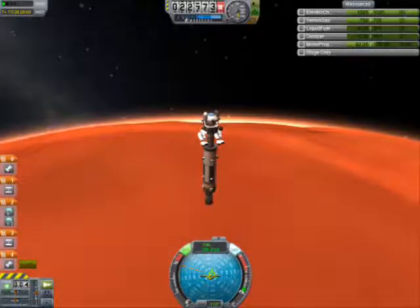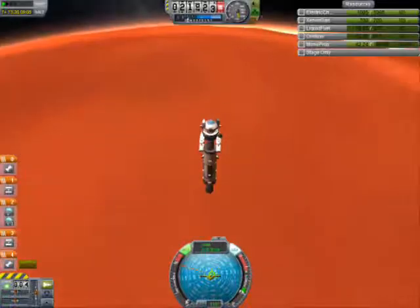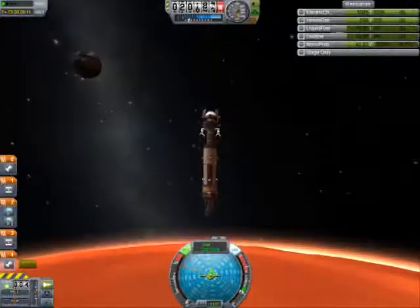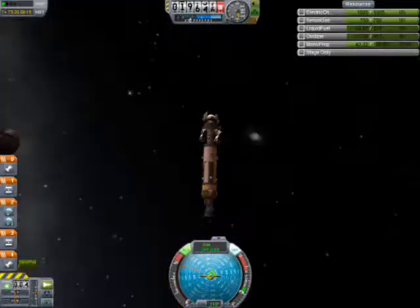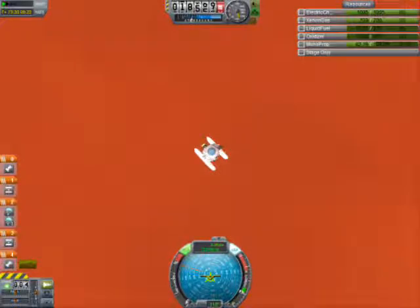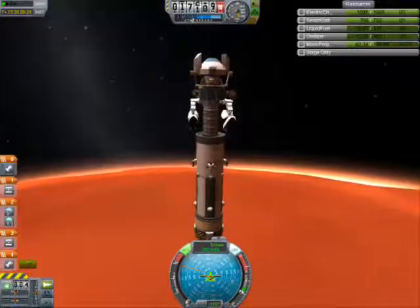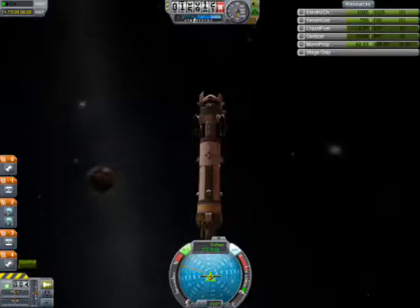Alright, so we're beginning our descent — it's starting to fall now. I don't exactly know when the parachutes are supposed to open, but we'll just find out here. This is only like the fourth time I've done this, so it should work. I don't really exactly know when the chutes open, so we'll figure it out when we get there.